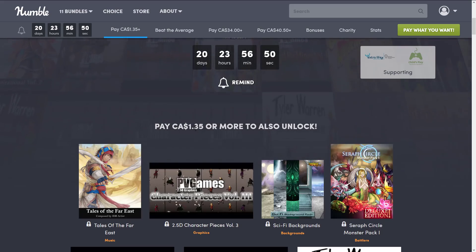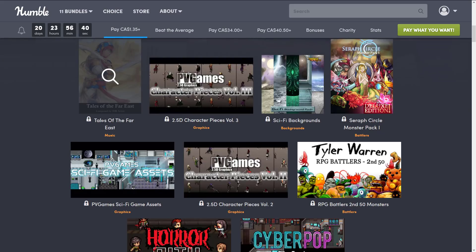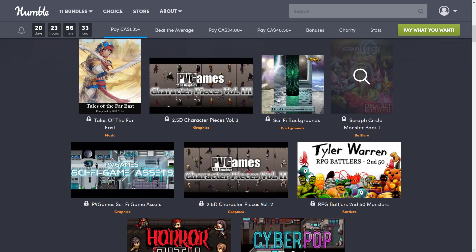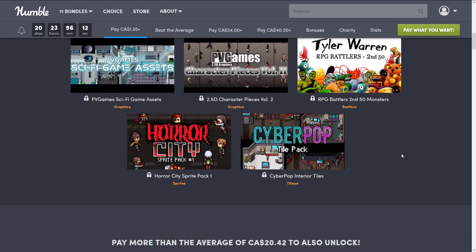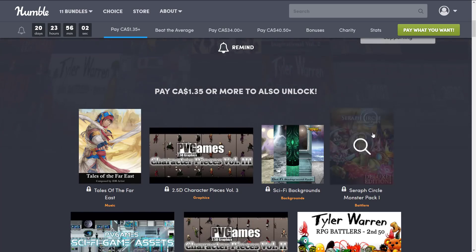First off, we've got the $1 tier — or $1.35 Canadian, which used to be $1.50 Canadian, so go Canadian dollar. What we've got here is a music pack — Tales of the Far East — a 2.5D character pack (volume 3), sci-fi backgrounds, the Seraph Circle monster pack number 1, the PV Games sci-fi game assets graphics pack, PV Games 2.5D character pieces volume 2, Tyler Warren's RPG Battlers second 50 monsters, the Horror City Sprite Pack volume 1, and Cyberpop interior tiles. A nice collection of art assets and music, all in the $1 tier.